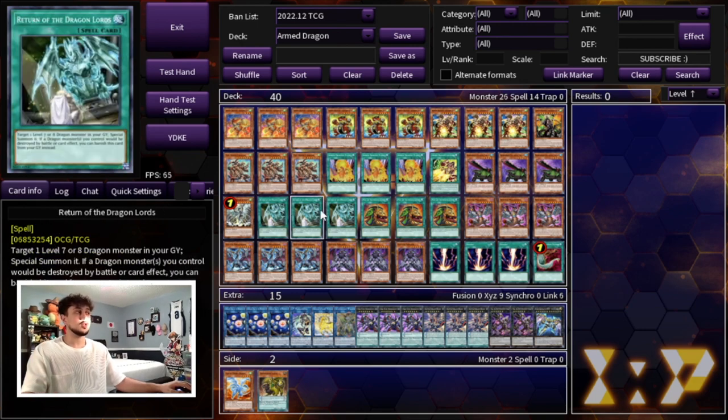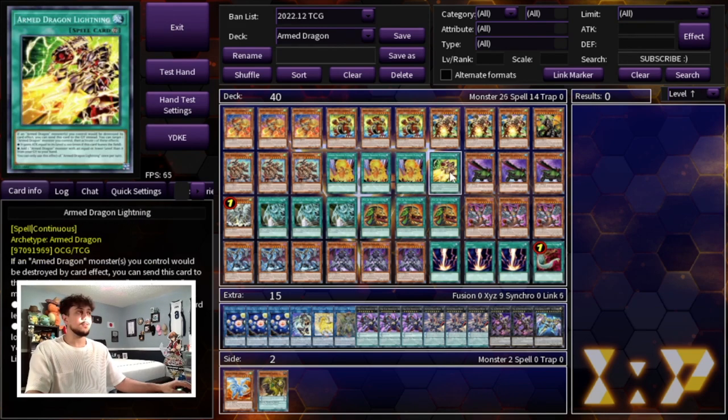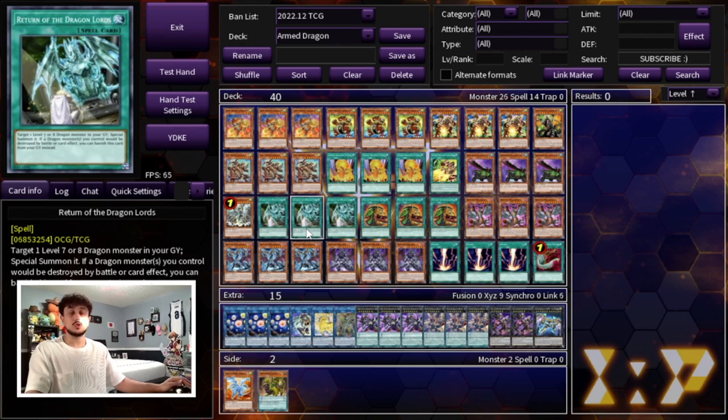We're also playing 3 Return of the Dragon Lords. This card is insane — it's essentially a Monster Reborn for any of your dragons, but it also protects your dragons once in the graveyard. The cool thing about this deck is it has a lot of gas and firepower, but with Lightning and Return of the Dragon Lords you also have a decent amount of protection.